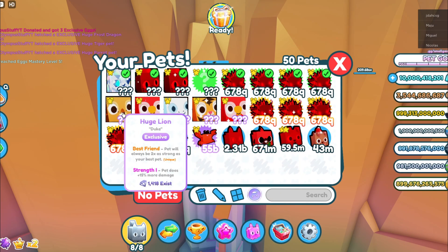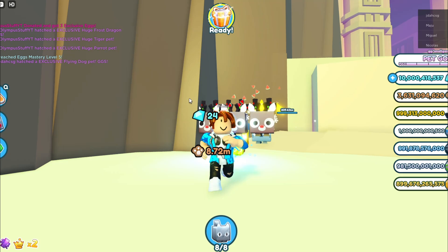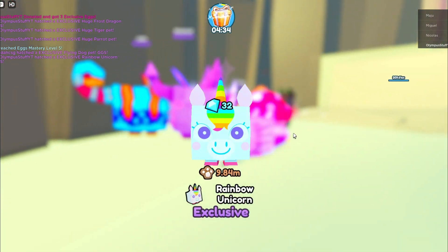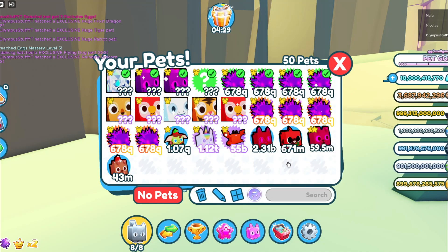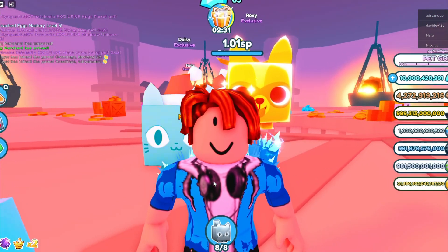We got so many rare pets and so many exclusive pets. This update is better than all of Preston's updates combined — obviously the best update ever. We can also redeem some gifts and get another pet: a Rainbow Unicorn, a pet from Pet Simulator X. At least we know we got the best pets in the game now. If you want more secret codes for secret places in Pet Simulator X and Pet Simulator Z, be sure to subscribe. We'll see you next time, bye!